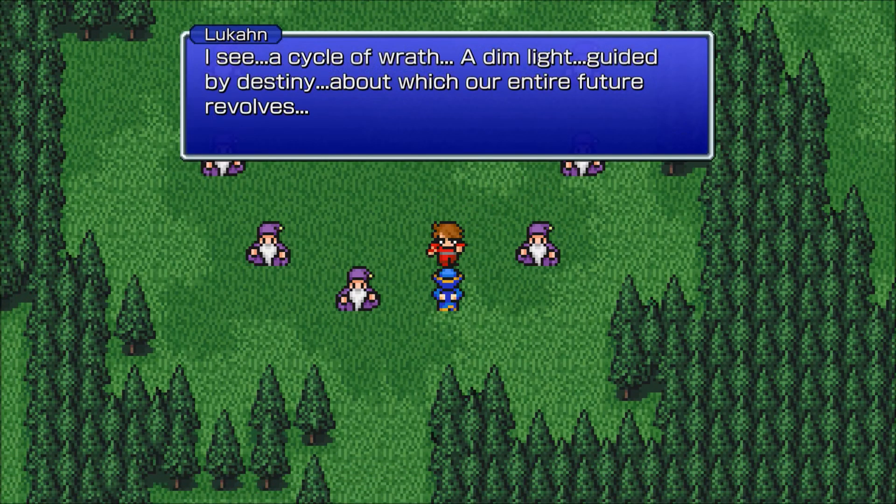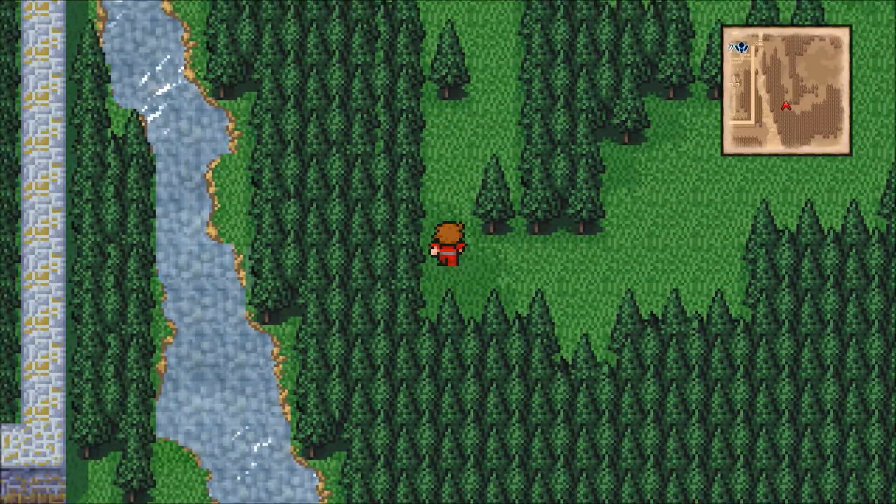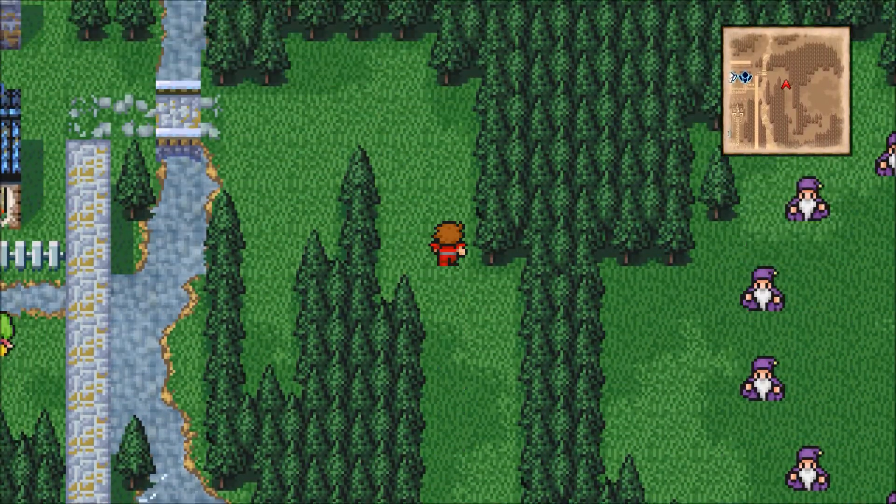One of the sages is Lukan — we heard about him before, back in Cornelia, when one of the NPCs mentioned his prophecy. He says: 'I see a cycle of wrath, a dim light guided by destiny, about which our entire future revolves.' Alright, so we got the canoe — now we can go to Mount Golg.